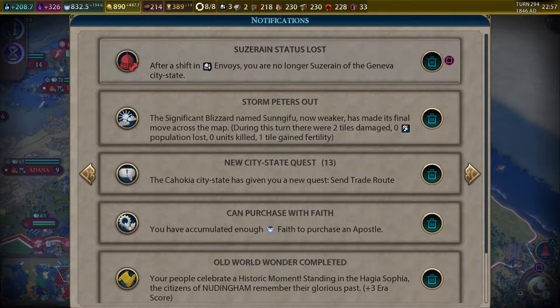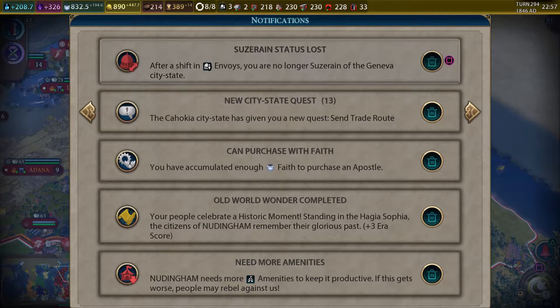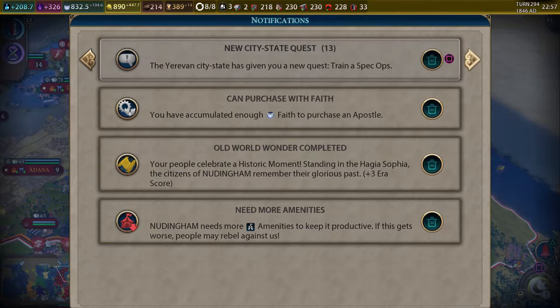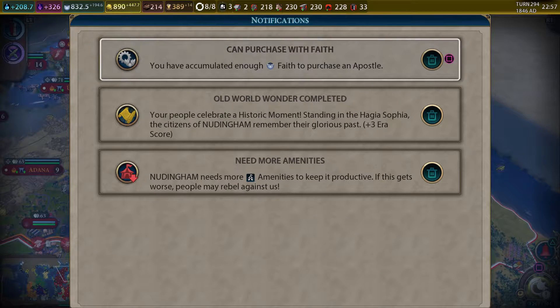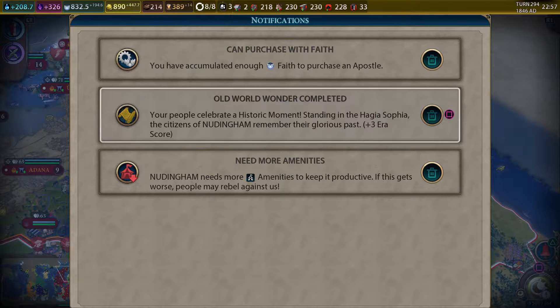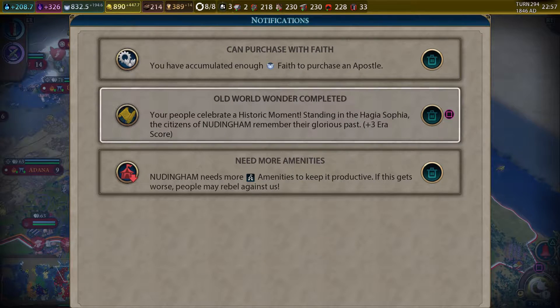We sure entered into the modern era with a fizzle. We are no longer the Suzerain of Geneva. Who got it? We'll have to look at that — we do have envoys to spend. We got all new city-state quests now too from every city-state, now that we're in a new era. We can get an apostle. I wonder if the era score applied this turn for the next era — I think so.